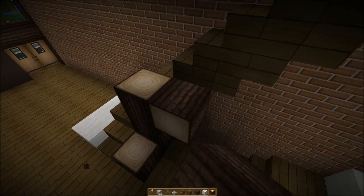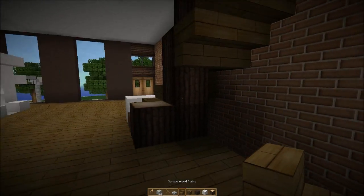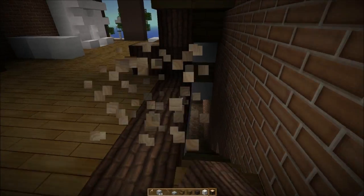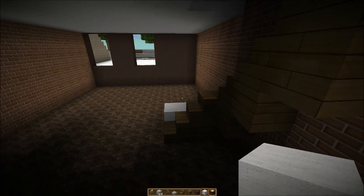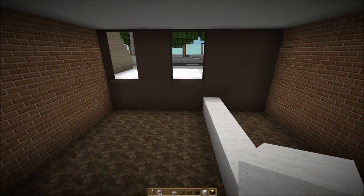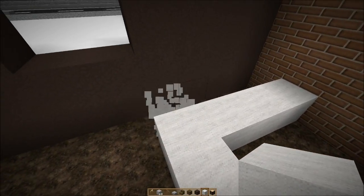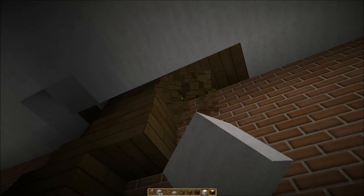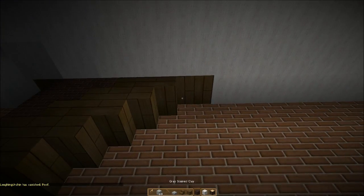I'm going to go ahead and put in the handrails for this at least — it'll look something like that. Down here I want to put a bathroom, and right next to it a closet for that bathroom. There are a lot of uncertain moments going to happen in this series.